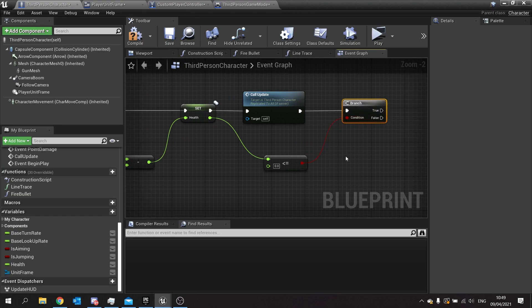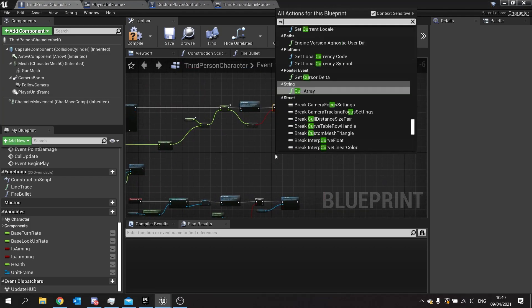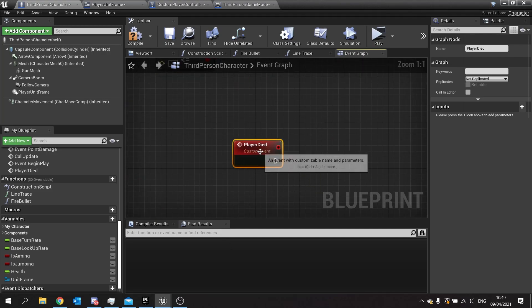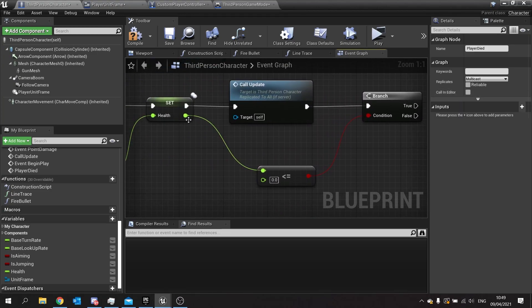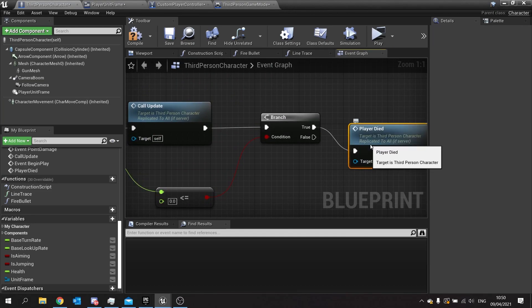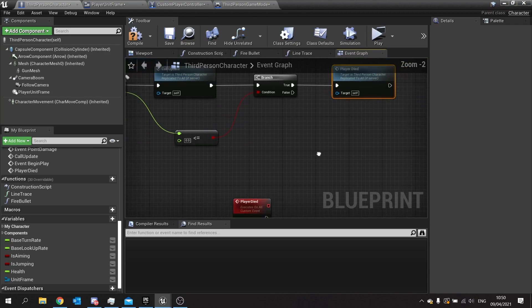If it's true, we're going to call a new function — that's going to be the player's death. So we make a new custom event and call it 'player died'. The player died event needs to happen on all clients because they all need to see that that player has died, so we need to replicate that across all clients and the server. We change the replicates to multicast. Back where we check the health value, if it's true we call that player died function — the server determines whether a player has died, then updates all clients.